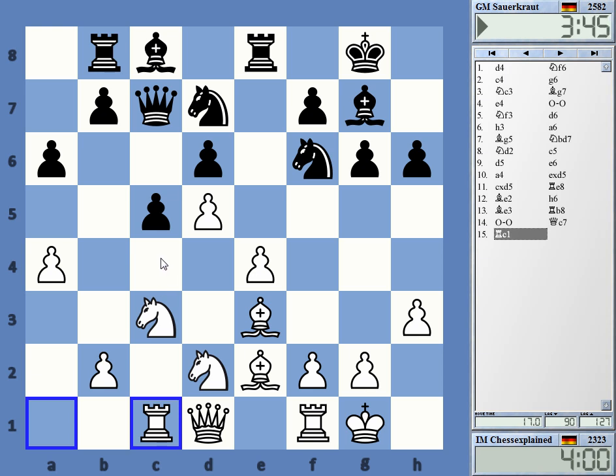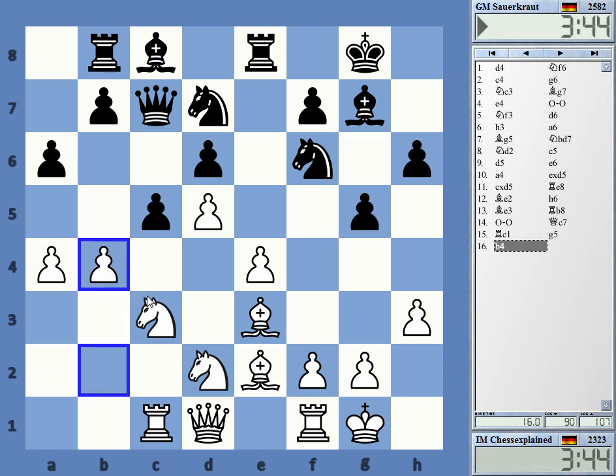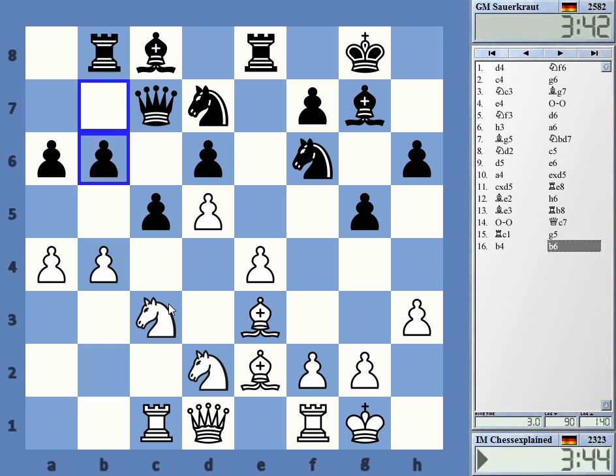I have a 50% score against him, by the way, so I'm not shaking here because of his big rating. B4, yeah? B4 takes, knight b5. B5, this was the idea. So he's playing it like that. I can go b5 now, setting up this knight c4 blockade.